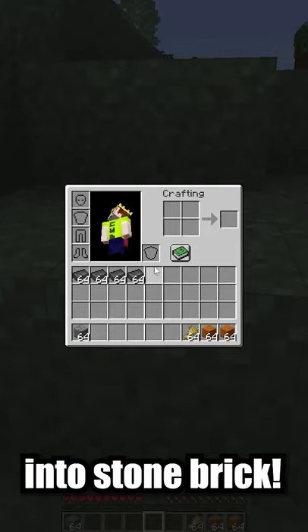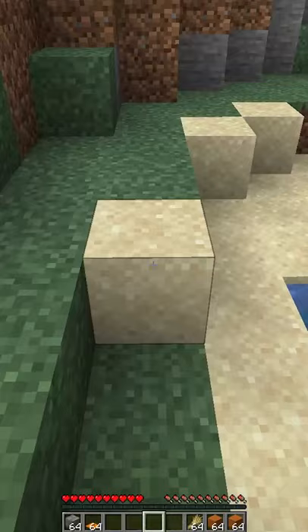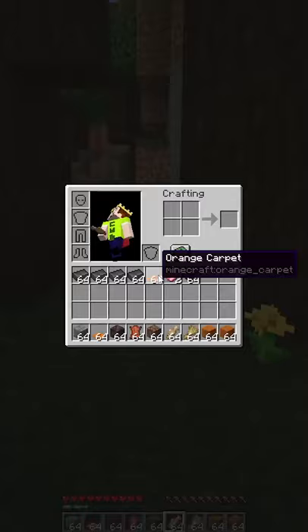Fern. Oh, shulker box! But we can't get the shulker box back because it just turns into stone brick. This challenge may be harder than I expected. Carpet. Come on sand, give us something. Soul sand. That's ironic.